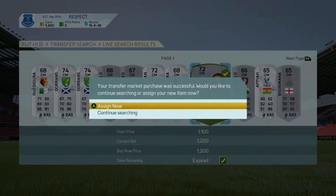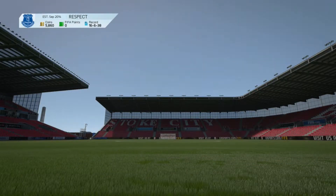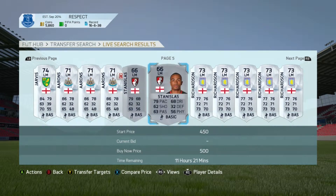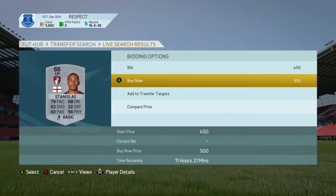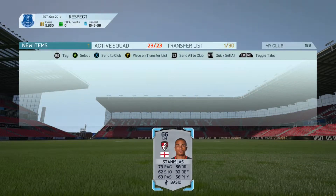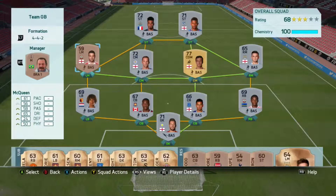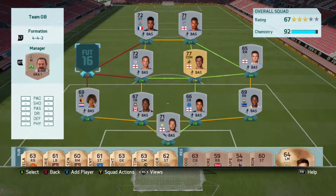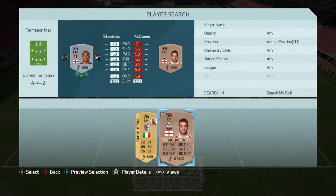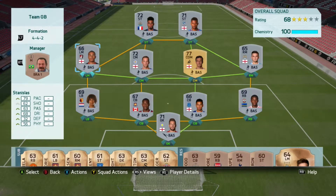We also go and pick up another player - a centre midfielder, Mr. Drinkwater. He looks like a bit of a beast at the moment for Leicester City. They are playing so well, guys - comment down below what you think about Leicester City and how they're going in the Premier League. They are killing it. We also go and pick up a left midfielder, Stanislas. He doesn't look like the best but he's a handy left midfielder, and that is the full team up and running. Let's get into a couple of games and see how they do.